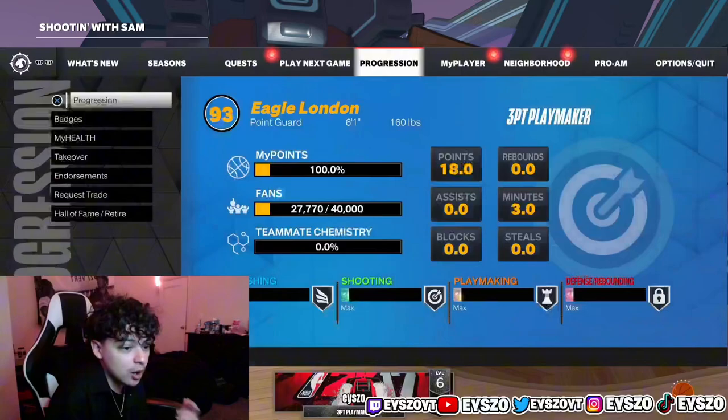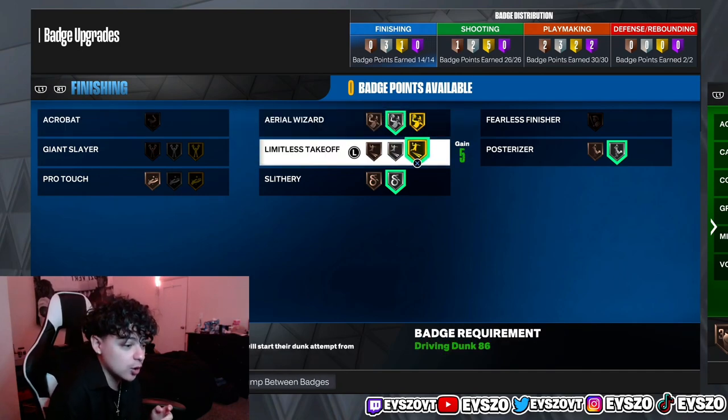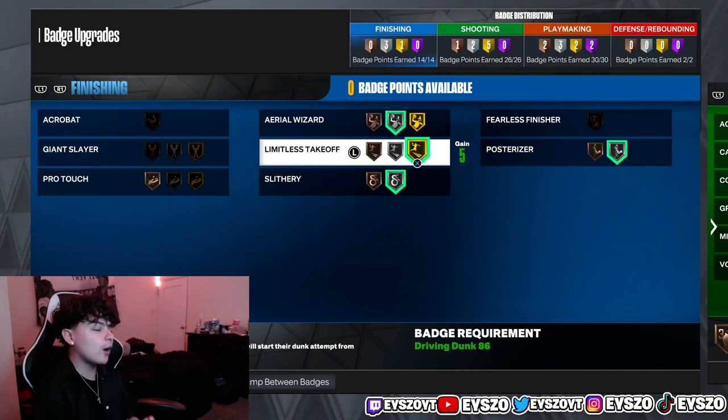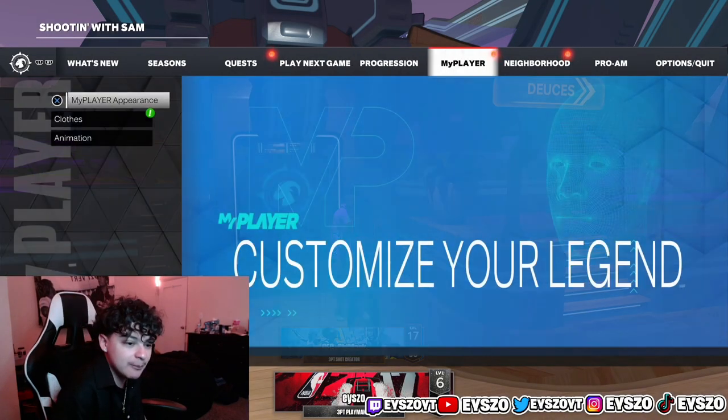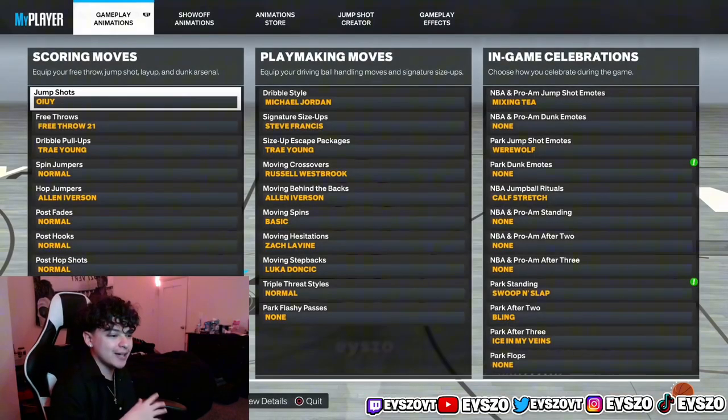Back on my 6'1 build — my finishing badges are almost the same as my 6'8 and I get crazy contact dunks with this build. I have an 86 driving dunk to get Limitless Takeoff on gold — that's how badly I wanted it. I didn't want it on 84, I needed 86 for this badge on gold because I know how overpowered it is. That badge is insane.